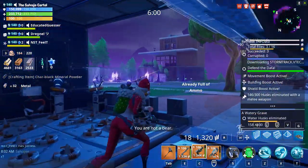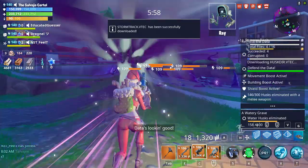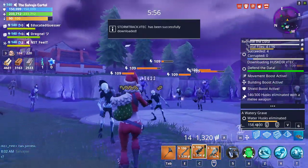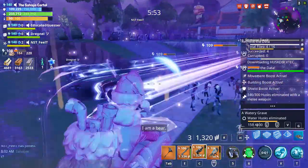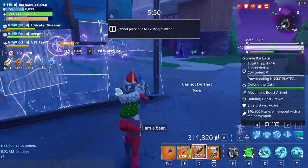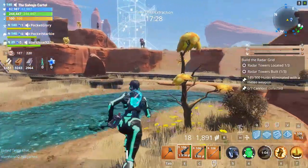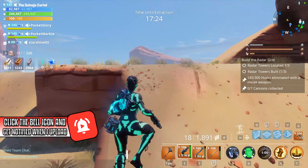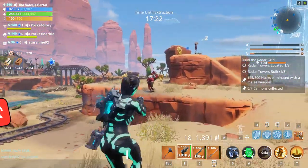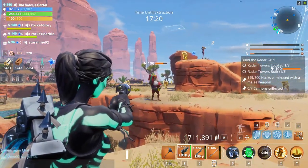For newer Save the World players, that means you absolutely want to go for a critical rating and critical damage perk rollout on this weapon. When you get critical rating all the way up to legendary, you're going to have about a 52 or 53 percent chance of landing a critical damage shot. On top of that, if you have Field Agent Rio and use a Ranger Outlander in your primary slot, you'll have around a 60 to 70 percent chance of landing a critical shot.